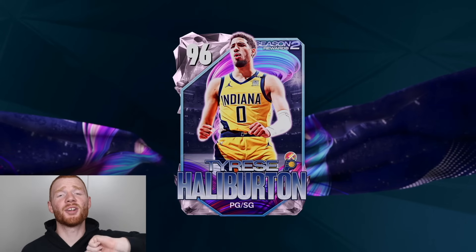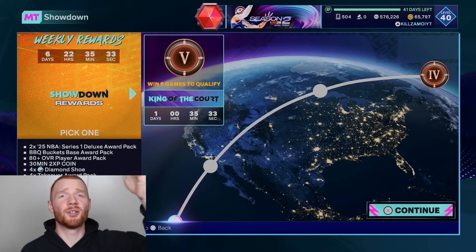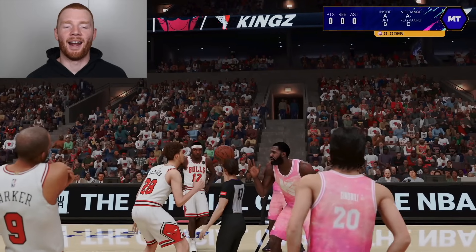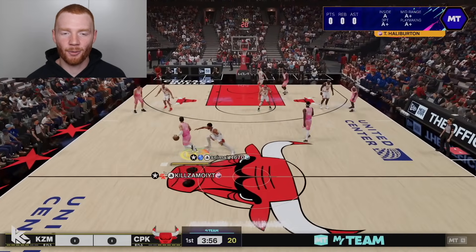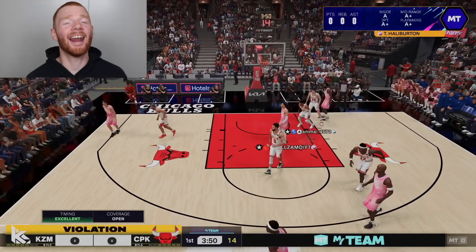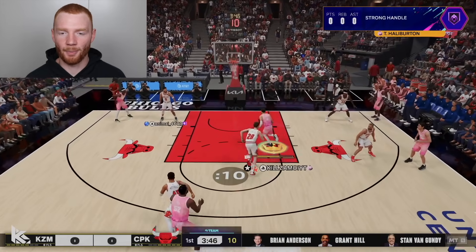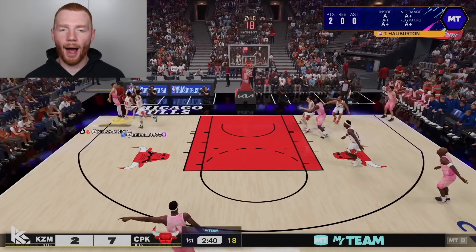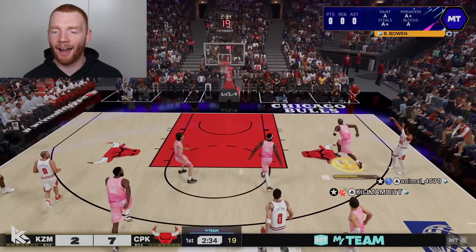We're going to be using this team in our first game of Season 2 Showdown. Our opponent's team isn't too amazing, but I just want to see how this Tyrese Halliburton goes. Let's kick the ball back to him — he is quite quick and he's 6'5, which definitely helps. Halliburton going up and getting absolutely rejected — probably not the best start we've ever had. We need to shoot some threes with this card. That's an awful moving release — if you're going for a moving shot with him, it is not going in at all.